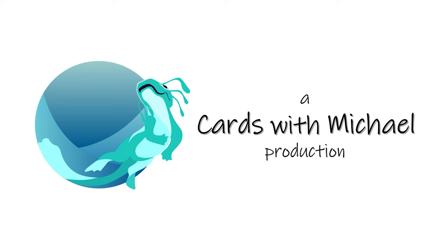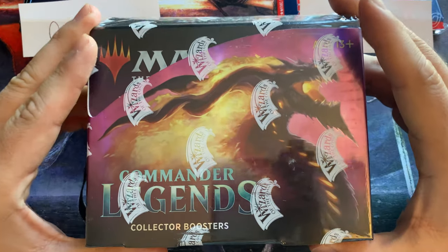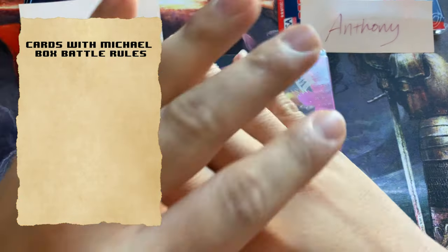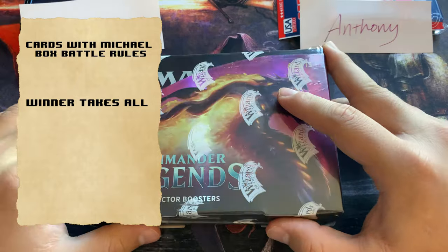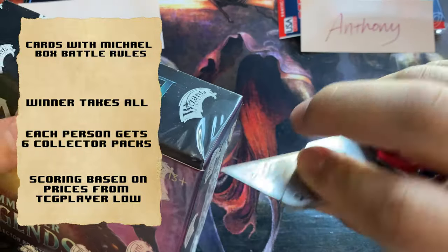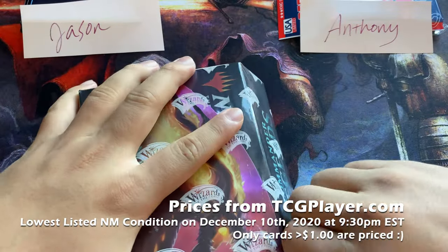A Cards with Michael production. What's up YouTube? Cards with Michael here. Today's our inaugural Commander Legends Collector Booster Box Battle. We have Jason on the left, Anthony on the right. The stakes are high — it's a winner takes all for the entire Commander Legends booster box. We're going to open six packs for Jason and six packs for Anthony, and whoever has more value using TCG Player Low wins the box.